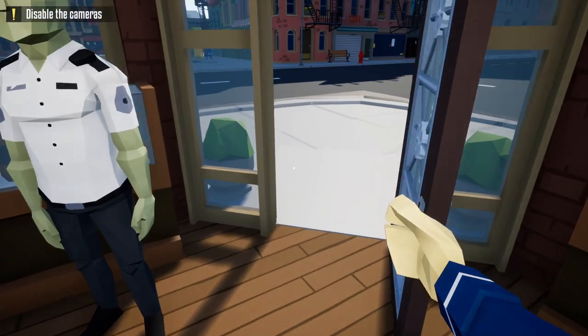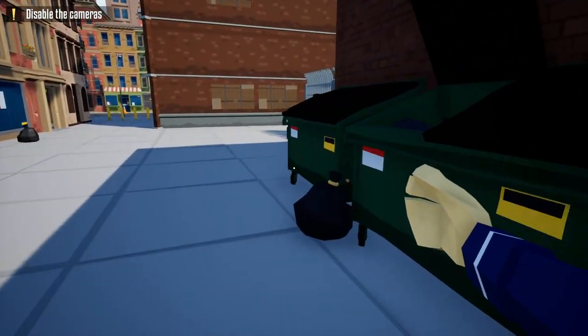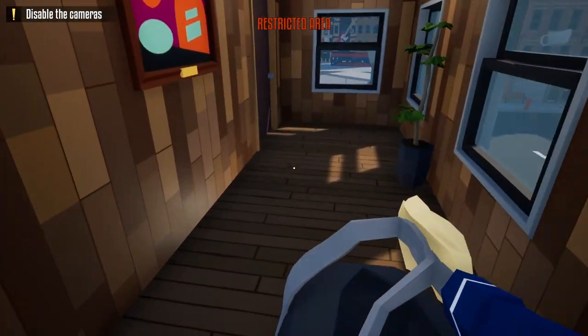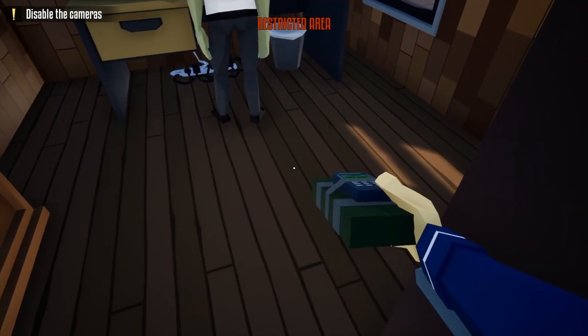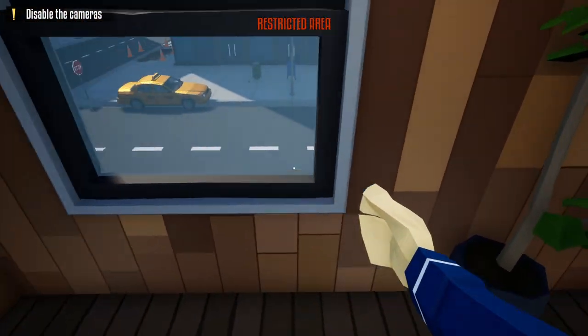After we push the two civilians into that corner, we're going to go out the front of the liquor store, head back down the alley going right behind this guard, take our duffel bag from earlier, head up these stairs, open the door to the security room, take our C4, place it at the edge of this door, arm our bomb, and run away.